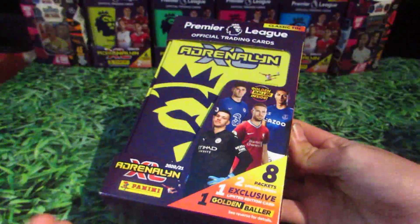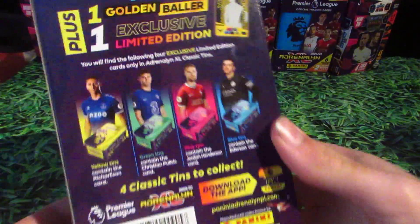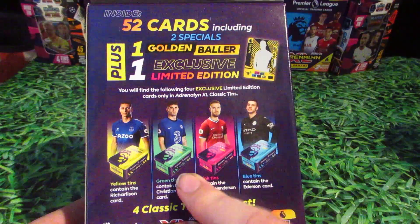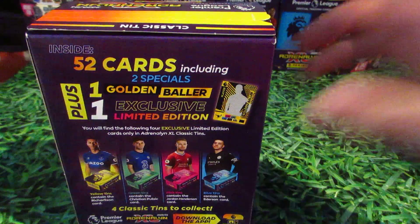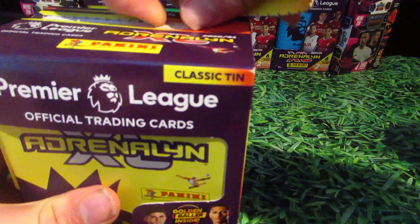These are £9.99, and on the back as you can see, in this one we get Charleston, the green one you get Pulisic, pink you get Henderson, blue you get Edison — and you do get a guaranteed golden baller. So without further ado, let's just get straight into it.